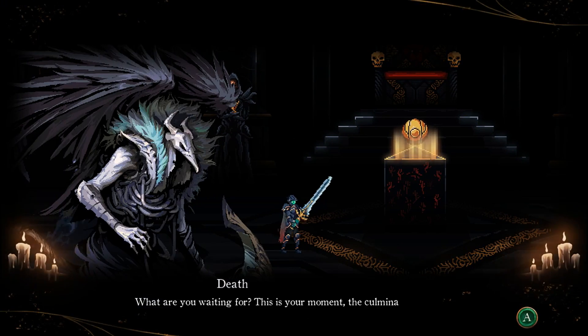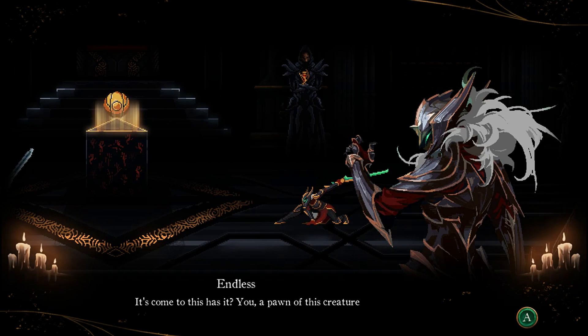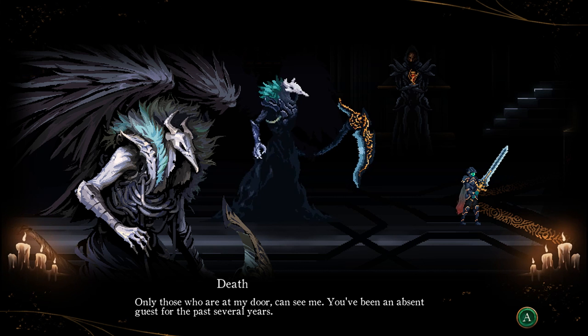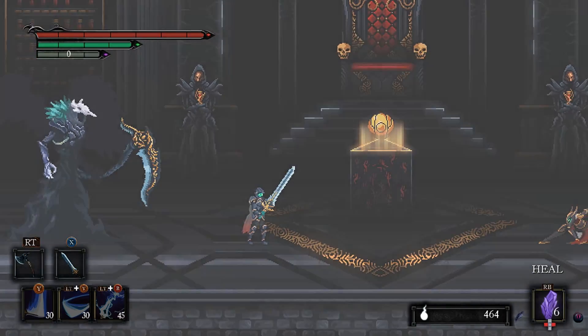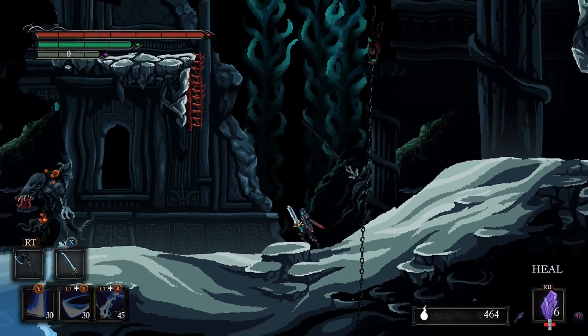What are you waiting for? This is your moment, the culmination of your struggle — end it all, embrace your destiny. What can we do to piss off death? The opposite of what he's asking, I guess. You, a pawn of this creature — how do you even know he is who he says he is? He looks like death, he sounds like death, I guess he's death. Only those who are at my door can see me. You've been an absent guest for the past several years — it's time you leave this mortal realm. I'm probably going to attack the hell out of death.